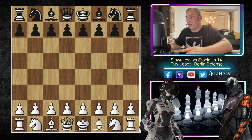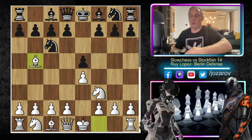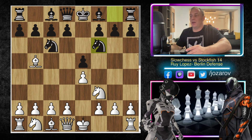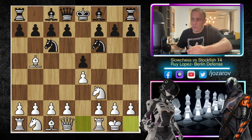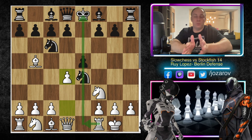So here e4 played by Slow Chess, we have e5, knight to f3, knight to c6, bishop to b5 — the Ruy Lopez is on the board. And we have now the knight to f6 move, which is the Berlin Defense, immediately challenging the pawn on e4. There are basically three things white can do: protect with d3, play queen to e2, or castle — the so-called Ruy Lopez gambit line.